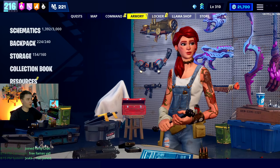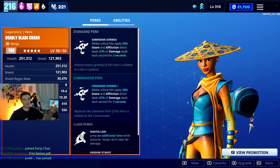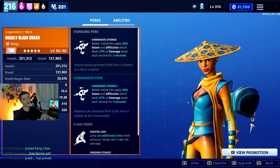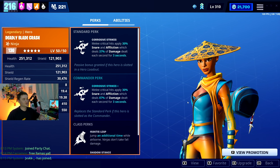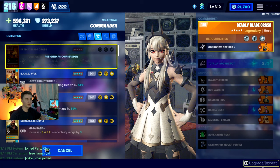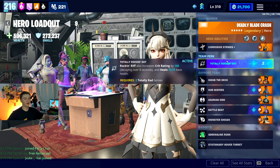So this is the build we're running with. We've got Deadly Blade Crash in the lead — who else? We're going to have a near 100% chance to crit, and even when it's fading it's going to be in the 80s and 90s percent. It's almost guaranteed her commander perk will apply snare and affliction to every target we hit, and our whole build is around that.